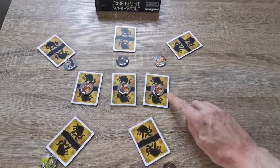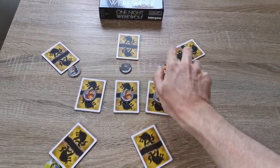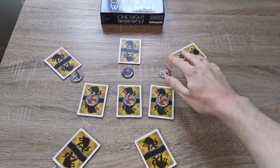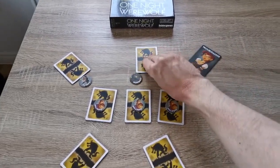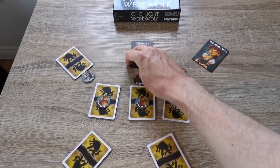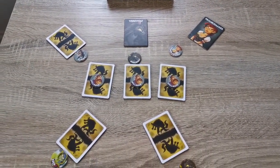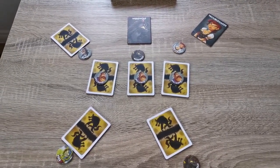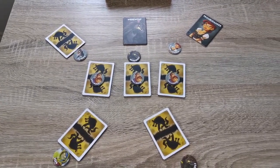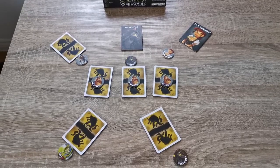In a five-player game, if votes are split — for example, two players point at one card and two at another — both players die. If one of those eliminated players is a werewolf, the villagers win, because at least one werewolf has died. Even if a villager also dies, as long as at least one werewolf is eliminated, the village team wins. And that is the game.